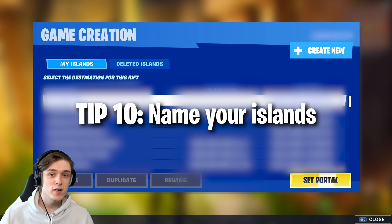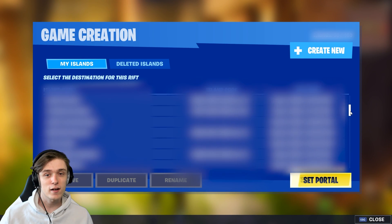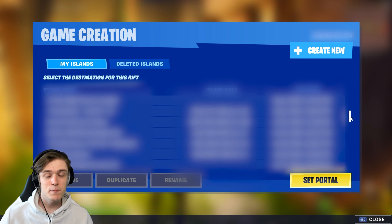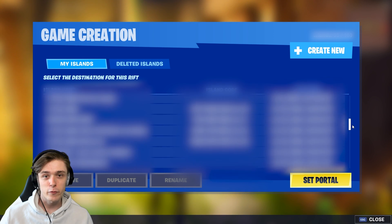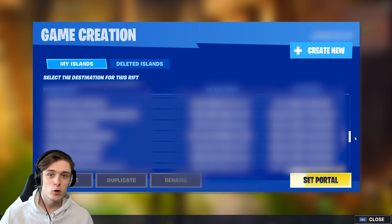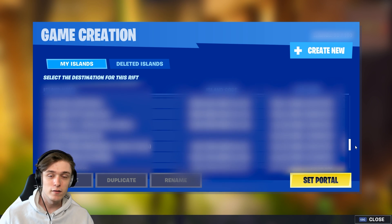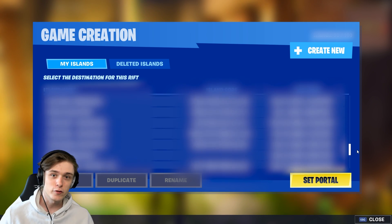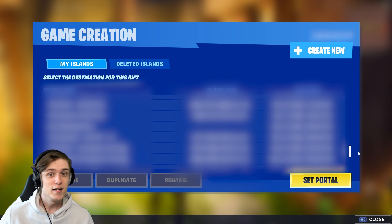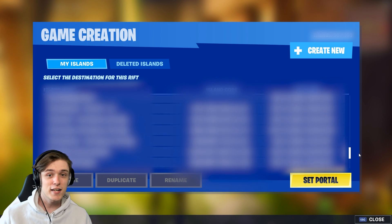The last tip is simple but still important: please give your map a proper name. Don't just call them island one, island two, island three — give them an actual name related to what you're building. And if you're making duplicates, put a version badge on them, like Search Destroyer 1, Search Destroyer 2, 2.2, 2.3, 3.1. Make different version labels so you can keep your island list very organized — it's going to help you in the end.